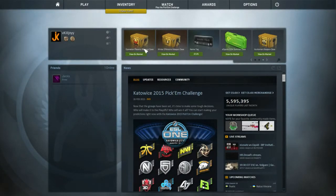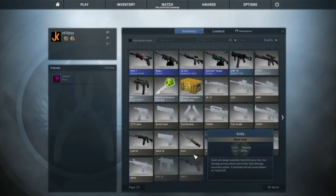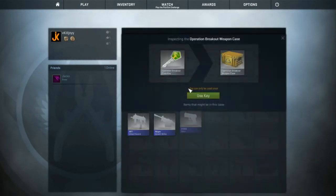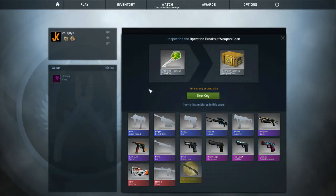Alright guys, so today we're going to open a case. I think it's an Operation Breakout case — just got the key for it. Hopefully we get something decent. You can't really get anything amazing from this, but you can get the Azimov or the Cyrix, or even a butterfly knife if we're lucky. Let's just open it.